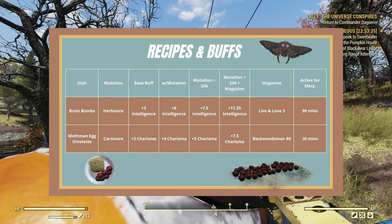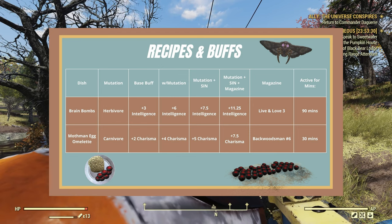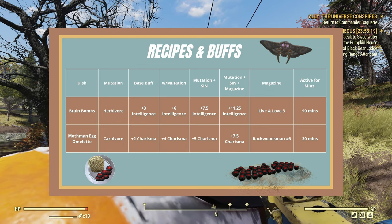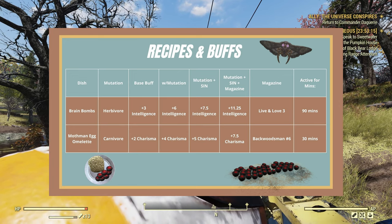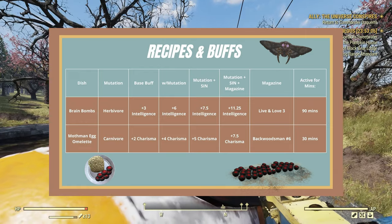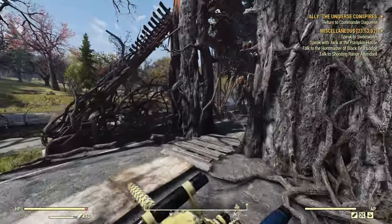I'm not actually sure what mutation plus SIN is, or mutation plus SIN plus magazine. Obviously, plus magazine is when you use a magazine on top, and the magazines you use are Live and Love 3 and Backwoodsman 6. Active for 90 minutes and 30 minutes respectively for these two recipes. I don't know if I went through that right, but let us quickly go through and I'll show you.